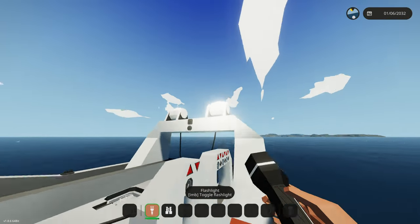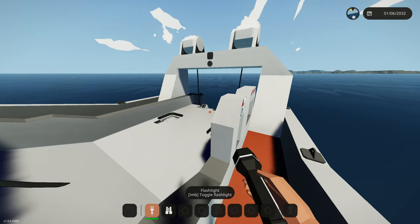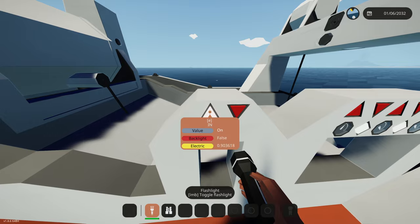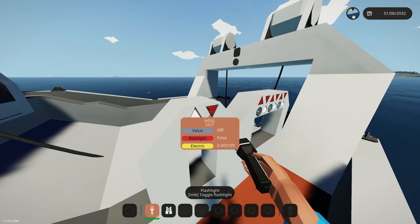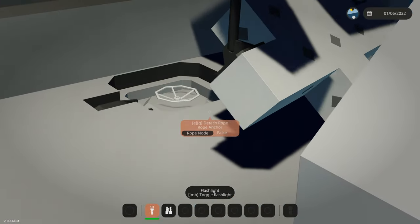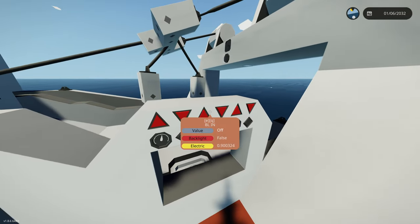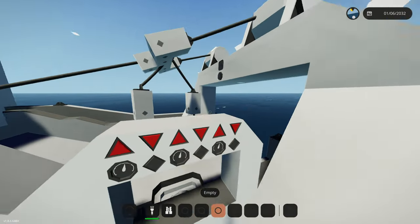Then we have our main winch right here with two winches over here and the main winch control. We have an 'out' which will lower our fishing net into the water — you have to be driving for that to actually work — and then 'in' will bring all the winches in. The controller right here will bring it in right above those tanks, and in those tanks you will put the fish. The fishing DLC is not out yet, hopefully they are making that.